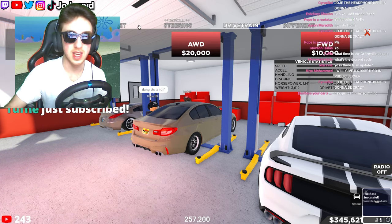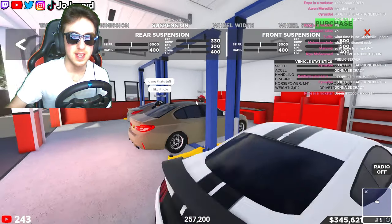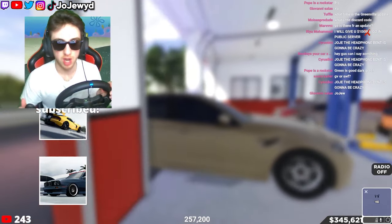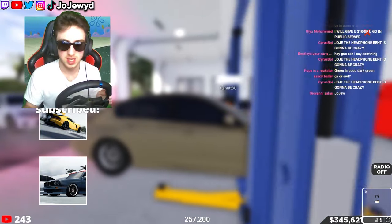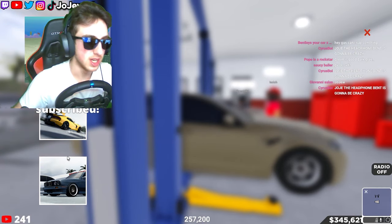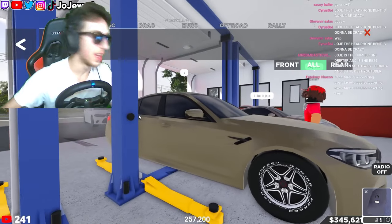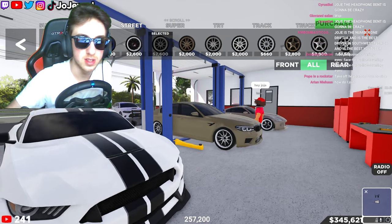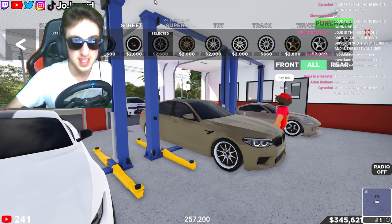It is rear-wheel drive, yes it is. For suspension, I'm actually going to get rims — I need to get some stance rims. My car was in reverse when I meant to be in neutral. Let me turn the parking brake right there. We're going to get some stance rims because this is a drift build.